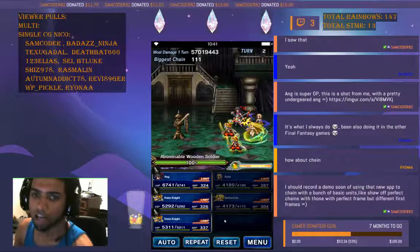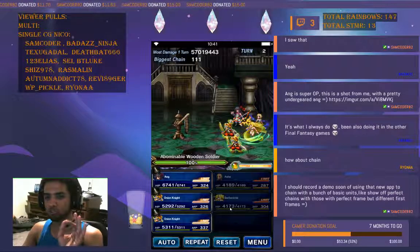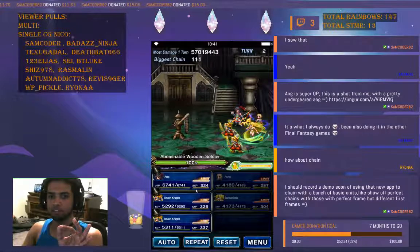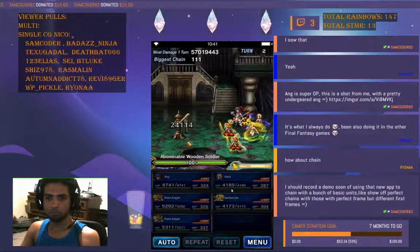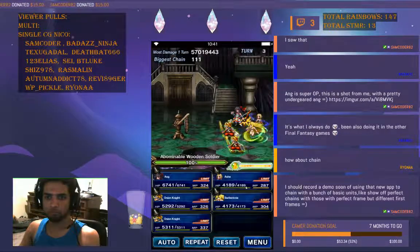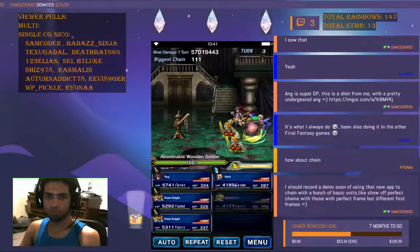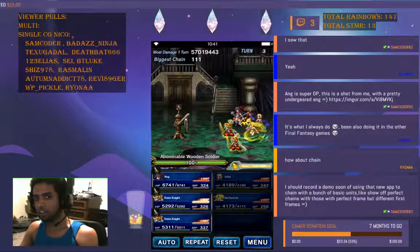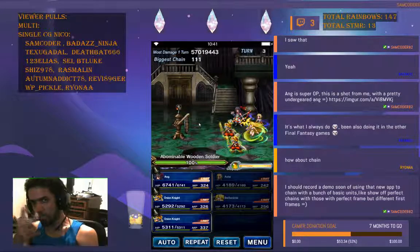A spark chain means two units hit at the same exact time — the difference is very small. Let's see if we can do this. We could not. So let's try again — you see there was spark inside there, chain and spark. That's the second one.